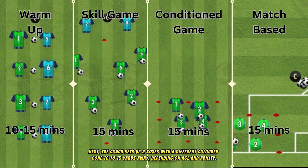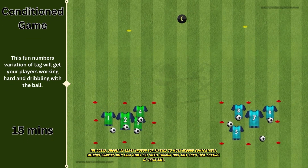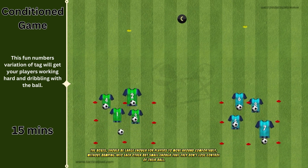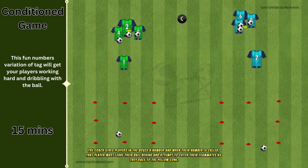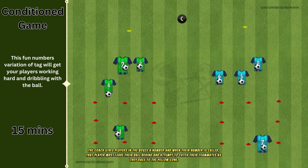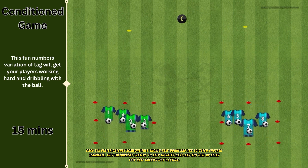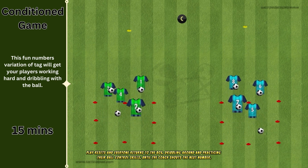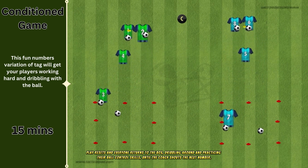Next, the coach sets up two boxes with a different colored cone 10 to 15 yards away, depending on age and ability. The boxes should be large enough for players to move around comfortably without bumping into each other, but small enough that they don't lose control of their ball. The coach gives players in the boxes a number and when their number is called, that player must leave their ball behind and attempt to catch their teammates as they race to the yellow cone. Once the player catches someone they should keep going and try to catch another teammate. This encourages players to keep working hard and not give up after they have carried out one action. Play resets and everyone returns to the box, dribbling around and practicing their ball control skills until the coach shouts the next number.